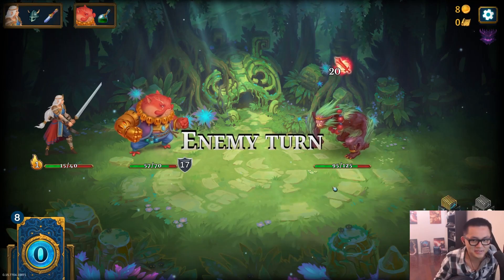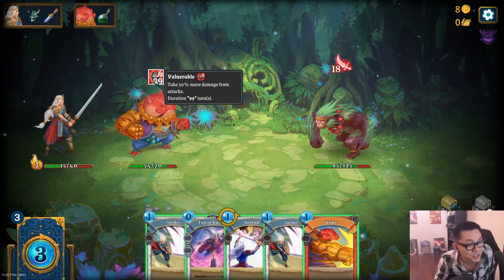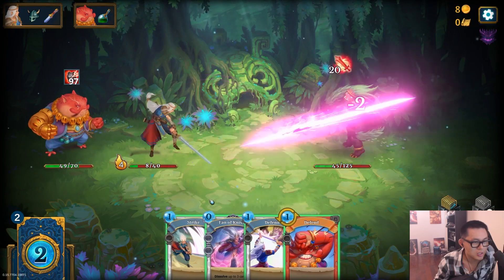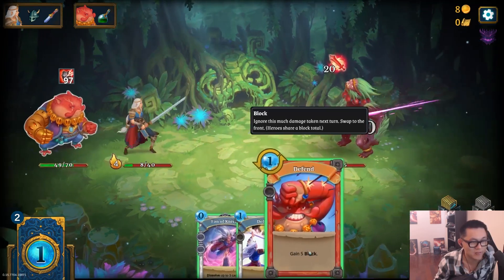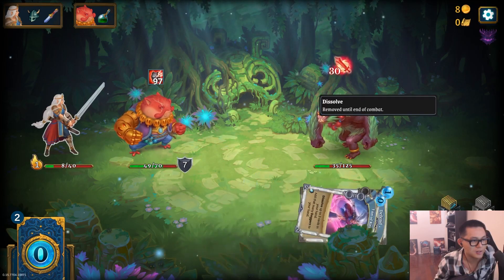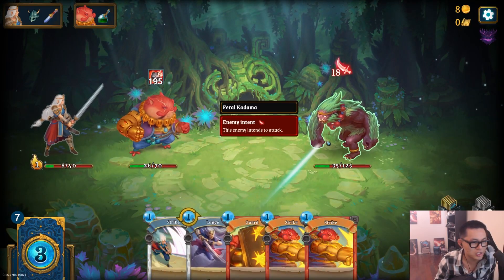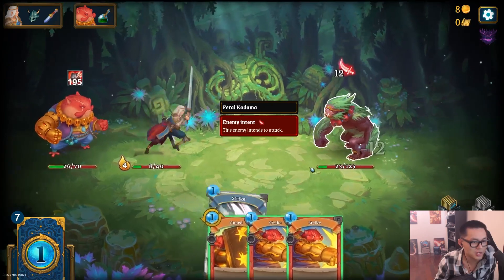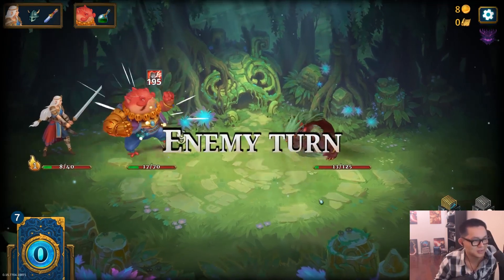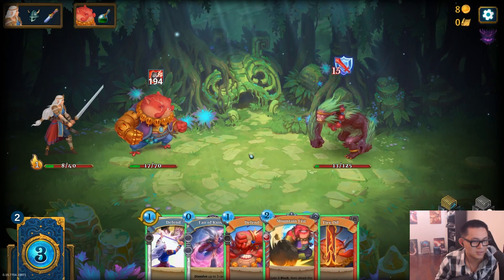Sirocco is carrying. Vulnerable for 99 turns. Lunge, Strike, and then go back to defend — yes, it does account for it. Thank God. Why is this enemy so hard? Lunge. Strike, Strike. And then go backwards. Mountain Fist is OP.